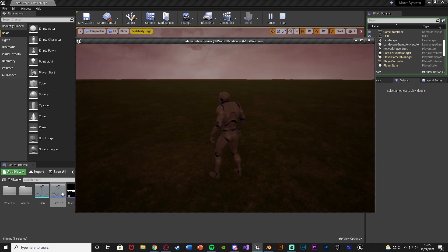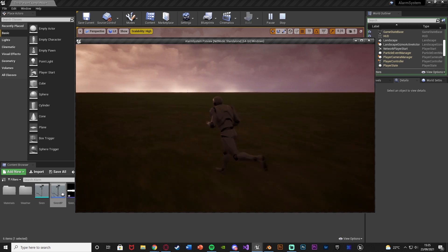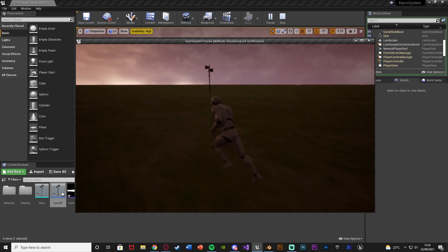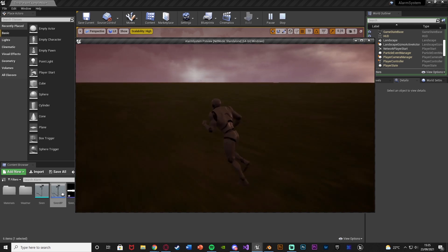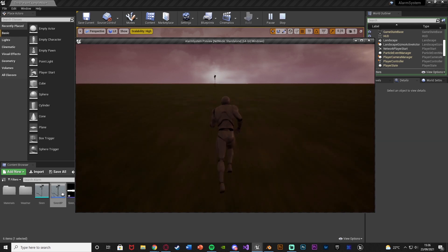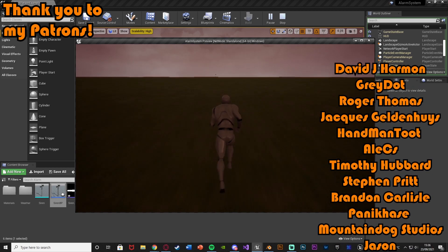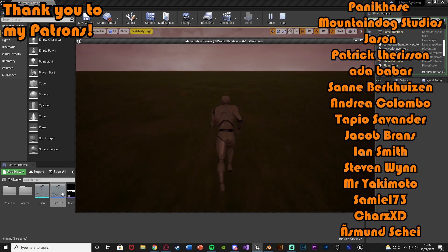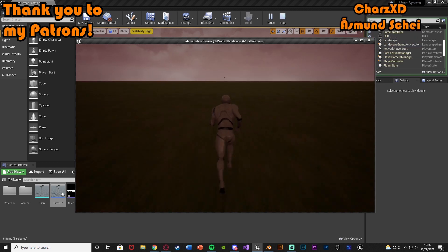That's it for this video. We've set up the system to activate and deactivate all sirens or alarms in our level — or in a house, or however you want to set it up — fading them in and out all at the same time. Pressing two turns them all off, and pressing one turns them all back on again. Thanks so much for watching, I hope you enjoyed it and found it helpful — make sure to like and subscribe, and I'll see you in the next one.